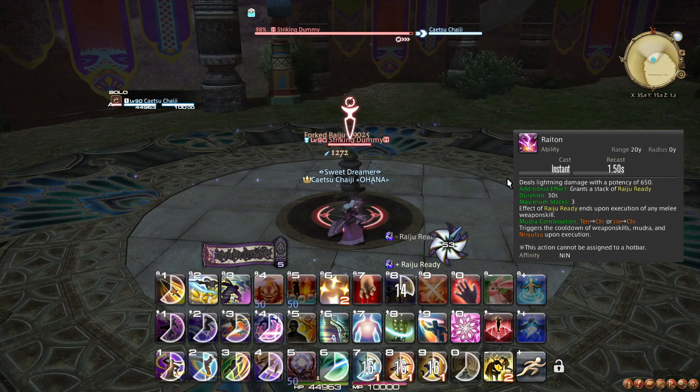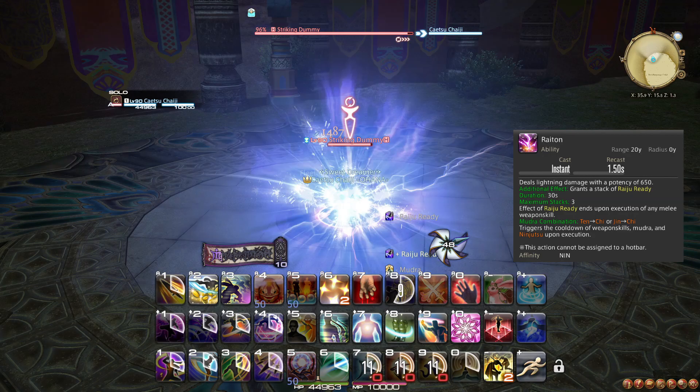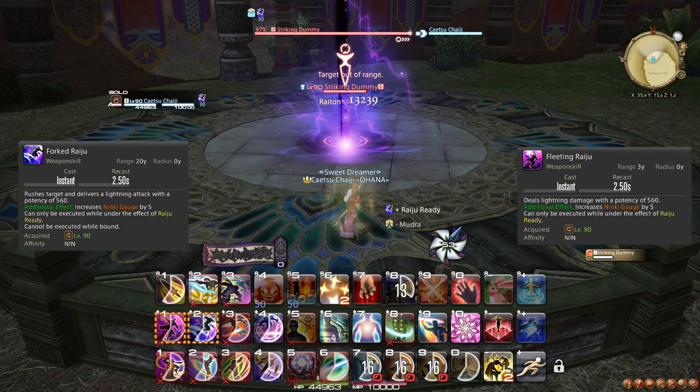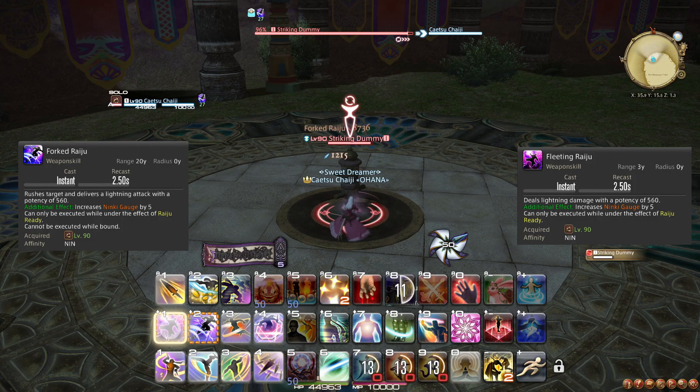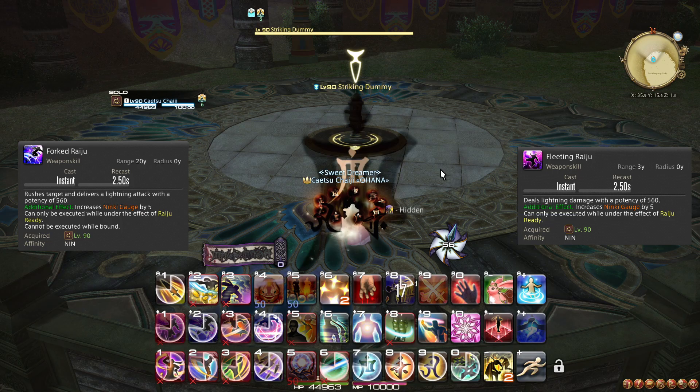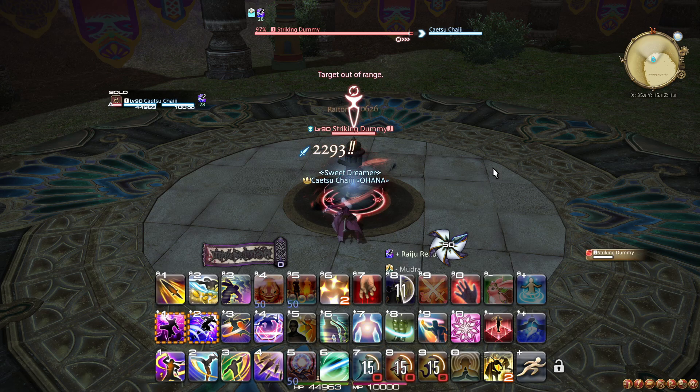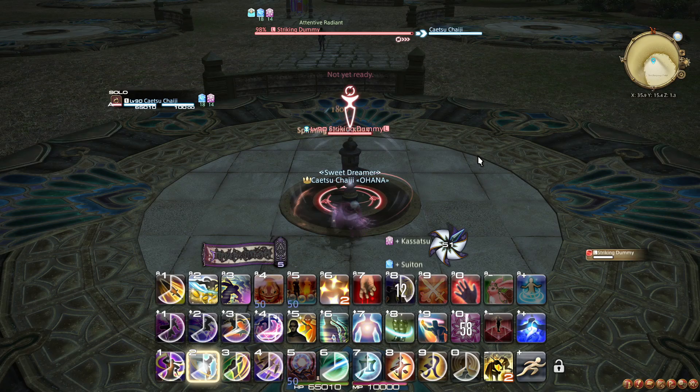At level 90, Raiton is upgraded to grant a stack of the buff Raiju Ready. You can have up to 3 of these, but using a melee weapon skill that doesn't spend Raiju Ready stacks will cause you to drop all stacks immediately. You also learn the two weapon skills Forked Raiju and Fleeting Raiju. Both spend a Raiju Ready stack, where Forked Raiju additionally dashes to your target while Fleeting Raiju just does the attack. In most cases you will be using Fleeting Raiju. At any time where you plan to use a single-target weapon skill like Spinning Edge or Aeolian Edge while you have Raiju Ready, instead use Fleeting Raiju. This single-target potency boost also makes Raiju better than Doton on two targets.